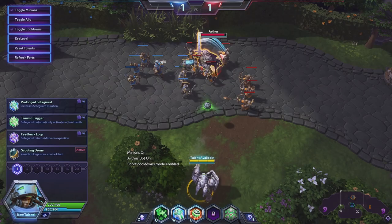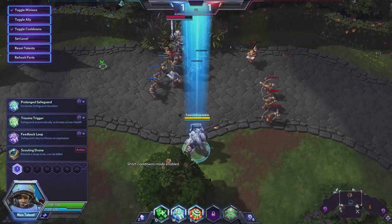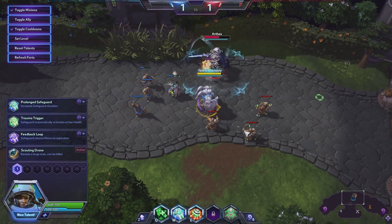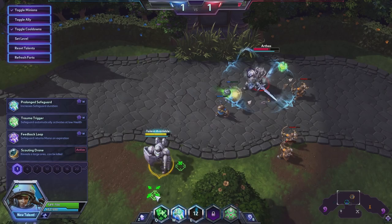The W ability is Safeguard. It grants your target ally resistance, reducing damage taken by 25% for 3 seconds. We can cast this on ourselves — so it's essentially like an Ignore Pain from Priests. It even tells you how much damage was prevented, which is pretty cool.